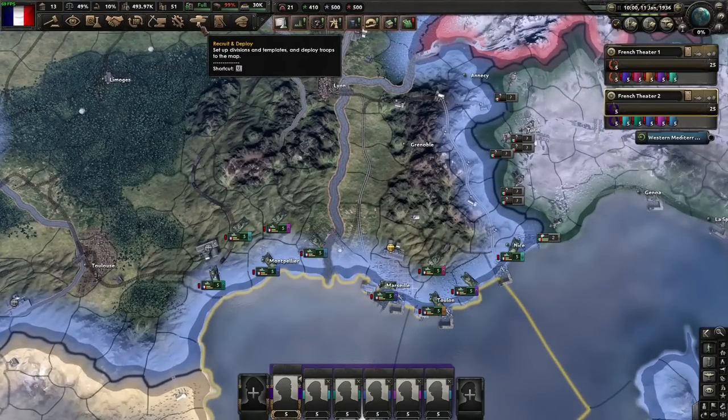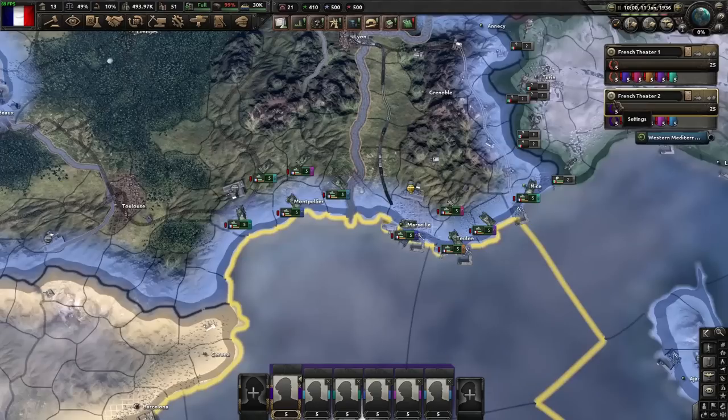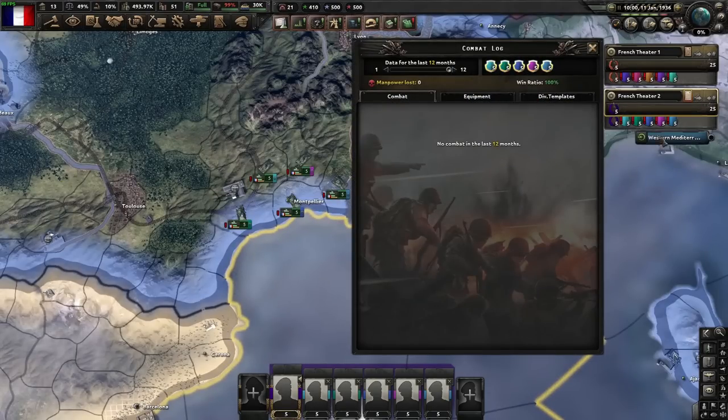We're going to repeat the test we did yesterday with the tanks driving through the mountain. We've got five of each, 50 to 95. As we saw yesterday, 95% was the point where we stopped taking more losses. We'll see if the losses from attrition are materially changed by maintenance companies. We've got them in two separate theaters so that their stats are separate.